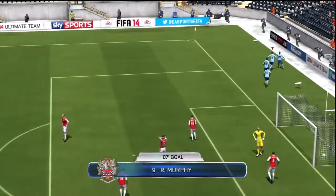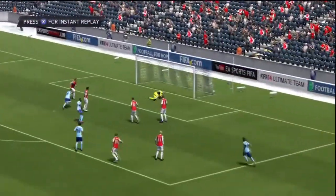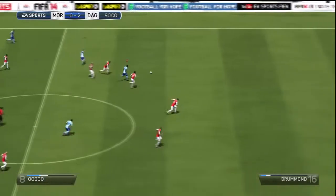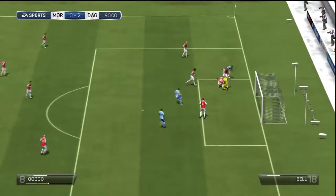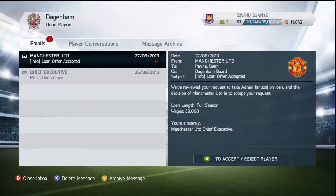Good effort there from Murphy, nice goal — nice header. Good ball in from Alito, or a go-go actually. Just before full time we're looking to get another goal. Murphy playing it through for a go-go, coming through, looking for support, he hasn't got it so he decides to shoot and a good save from Roach — you've got to be honest it was a brilliant save. But that was full time and we did win.